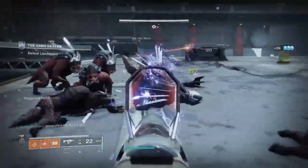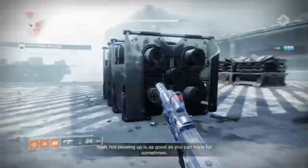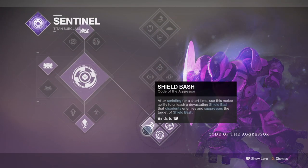For the subclass we are going with three options: Code of the Aggressor, Code of the Earthshaker, and Code of the Fireforged. The reason we're going with three is to make full use of the shoulder charge and shield bash ability, which all links into our exotic MK-44 Stand Asides boots, and with it the Season of Dawn mods which will enhance the build further.